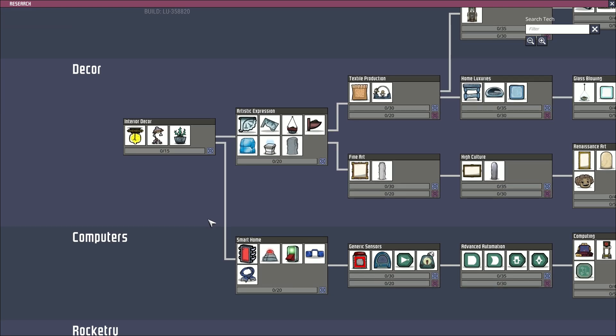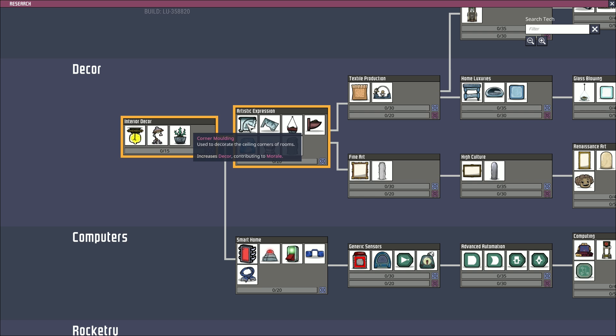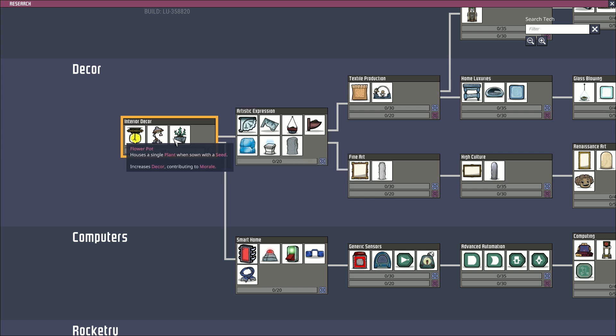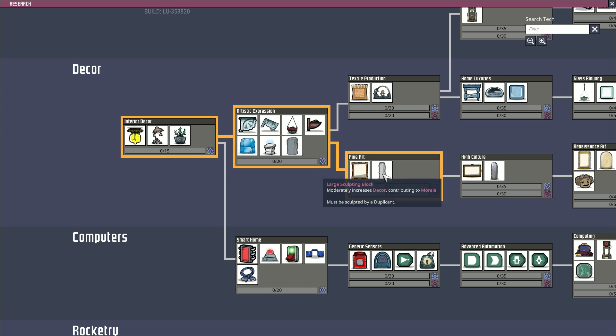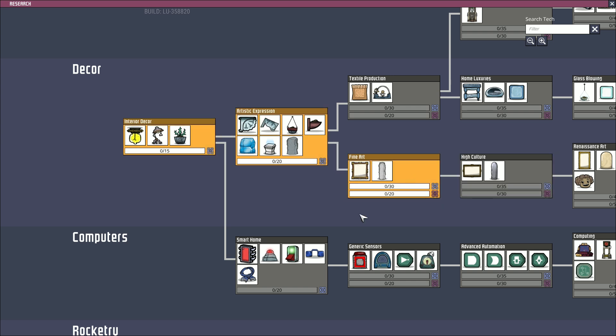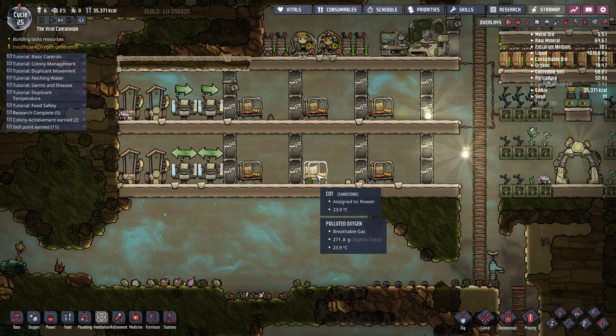Rustic expression - what is artistic expression? Color mold used to decorate the corners and ceilings of rooms. Hanging plants has a single plant when sown with a seed, increases decor. Wall pot nice. Ice block majorly increases decor, contributing to morale, must be sculpted - nice, that's a sculpture. Flower pot, lamp, ceiling light, pedestal displays a single object doubling its decor value. Objects with negative decor will gain positive. Sculpting block and large sculpting block and a blank canvas - I think we're going to go for that one. I have a vague recollection of putting a canvas above each bed and it being quite a nice little boost.